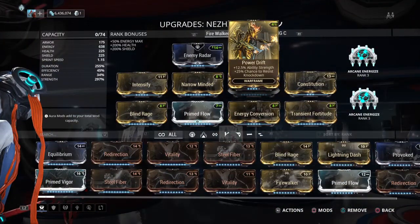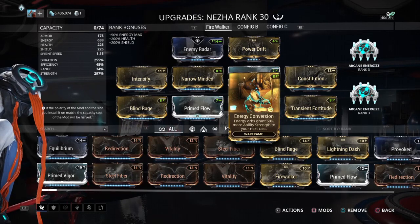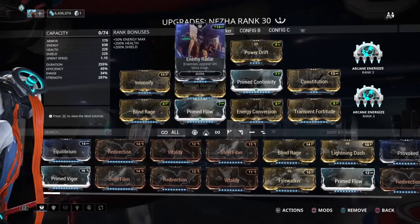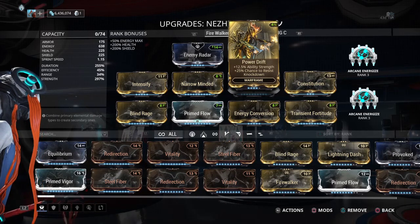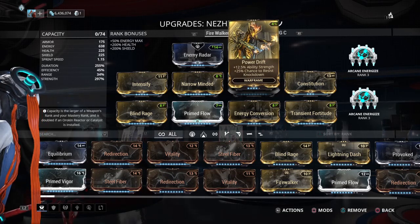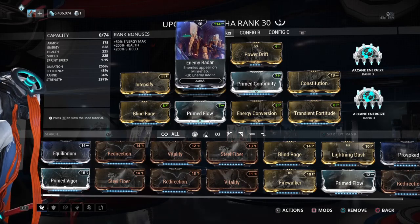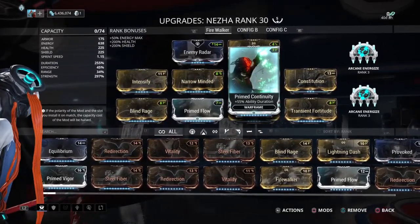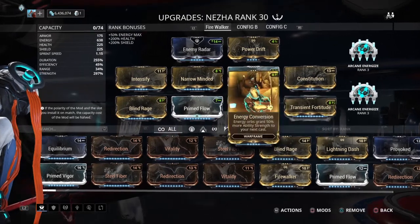You absolutely have to have Arcane Energized for this build. We're going to go with crazy strength and crazy duration, using Energy Conversion to push over 300%. If I forma'd it a little differently I could probably fit a maxed one, but I'm not going to add another forma just for that one tick of 2.5 energy. This build gives you 347% power strength with Energy Conversion proccing. I can also add radar so you can see where enemies are getting hit and killed.